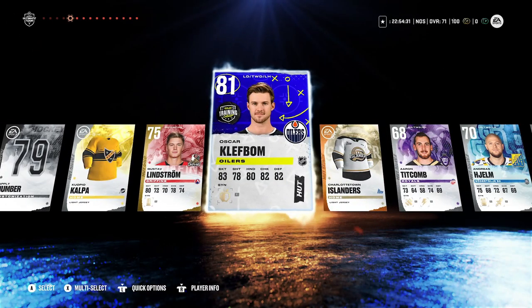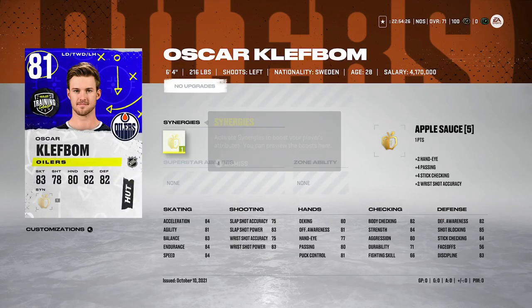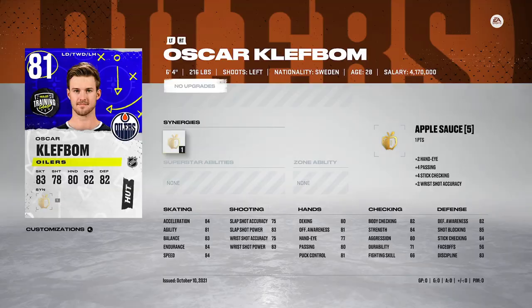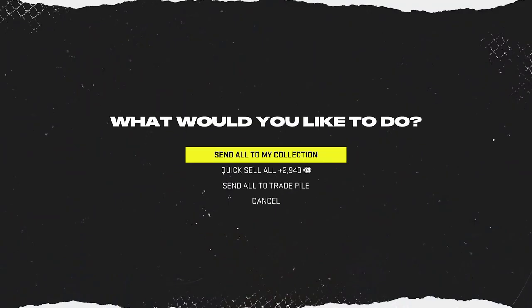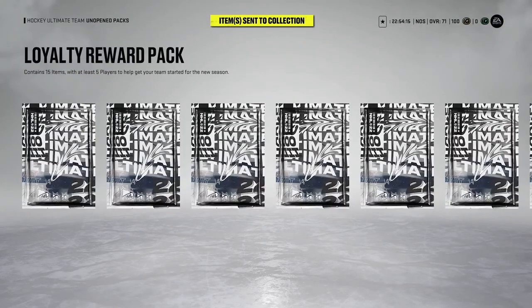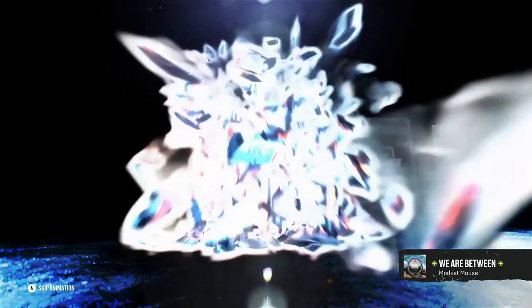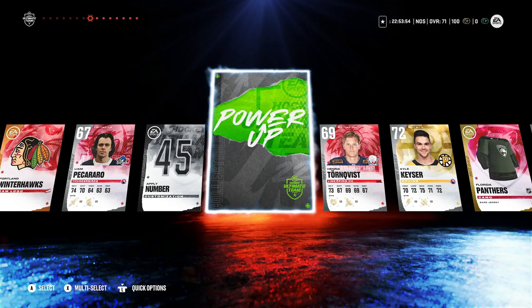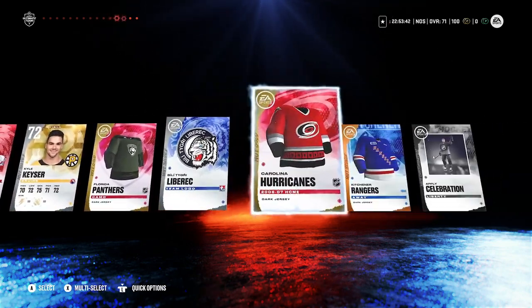In the third pack, I got the 81 training camp Oscar Klefbom — not a bad pull early on. This entire account will be free to play, and there will be a free-to-play series on my YouTube channel, so make sure you subscribe. I also packed a power-up collectible — I'll explain what those do in a little bit. They're for your X-Factor cards and I want to explain their value. Don't use or sell them until later in the video.